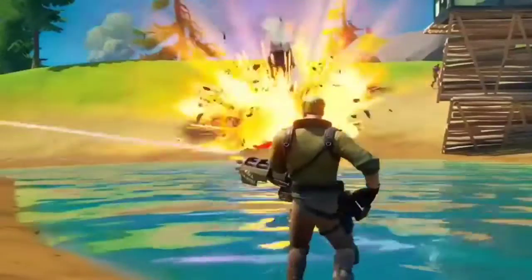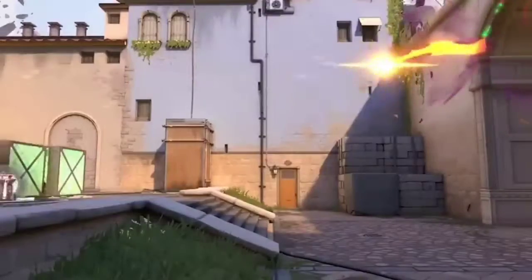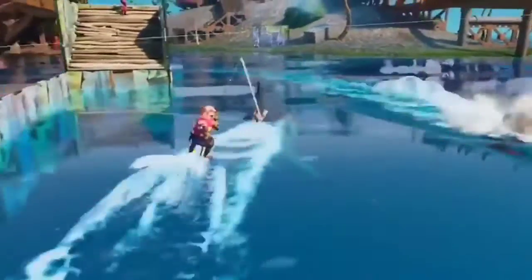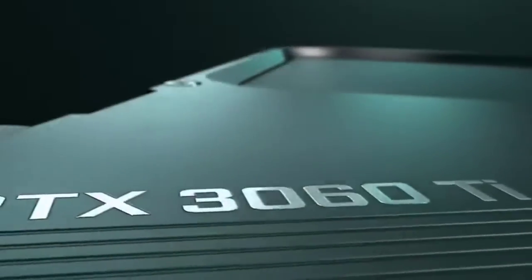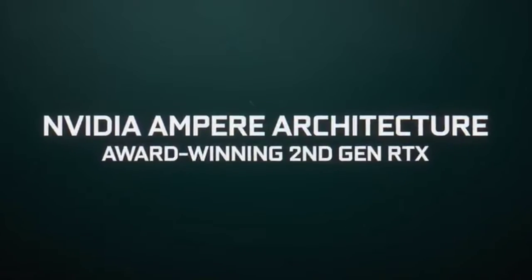At 1080p, Control zoomed along at 80fps and Borderlands 3 never dipped below 60fps. As a result, we say this is the card to get if you care about ray tracing and other cutting-edge features, but are still gaming at 1080p resolution. NVIDIA has since launched the RTX 4060 Ti graphics card, which packs upgraded ray tracing and DLSS performance. However, its raw performance is almost identical to the more affordable RTX 3060 Ti card, making the latter a better value proposition. This makes the RTX 3060 Ti one of the cheapest graphics cards of the new generation and the most affordable way to enjoy Ampere's stellar ray tracing performance.